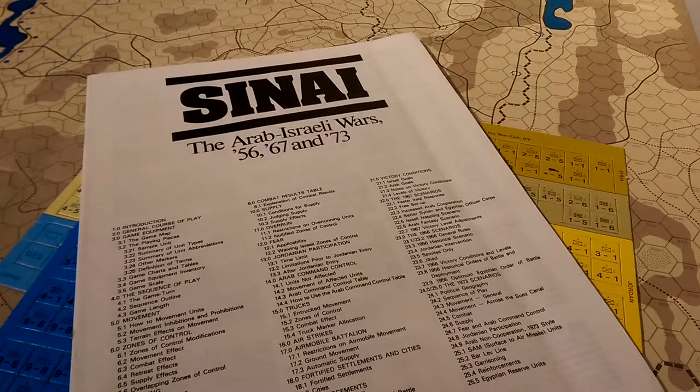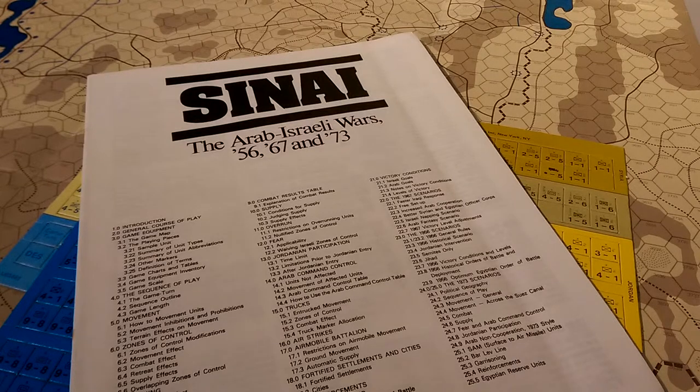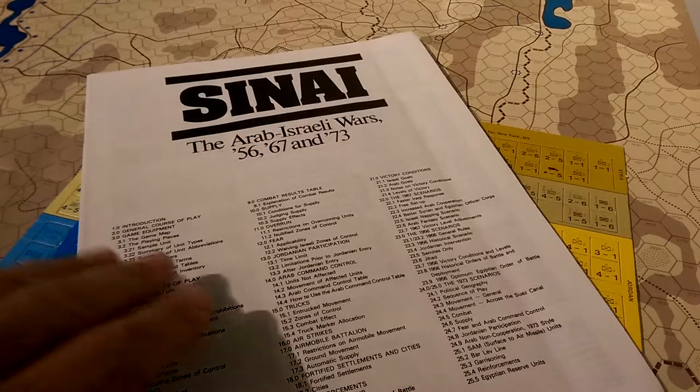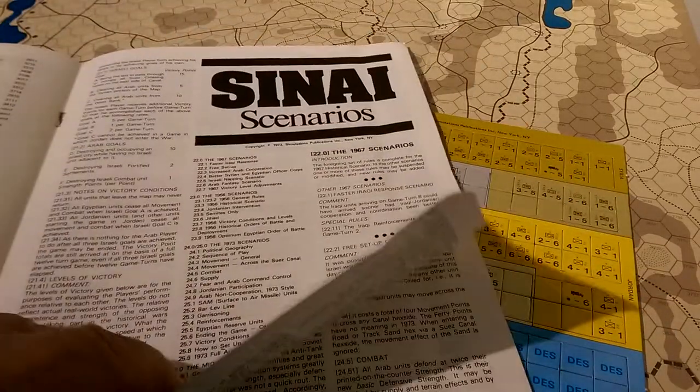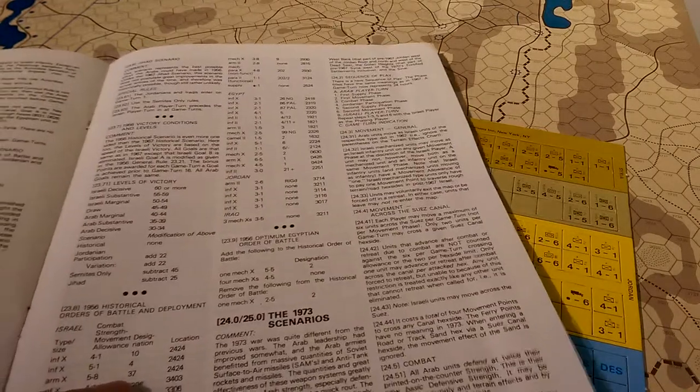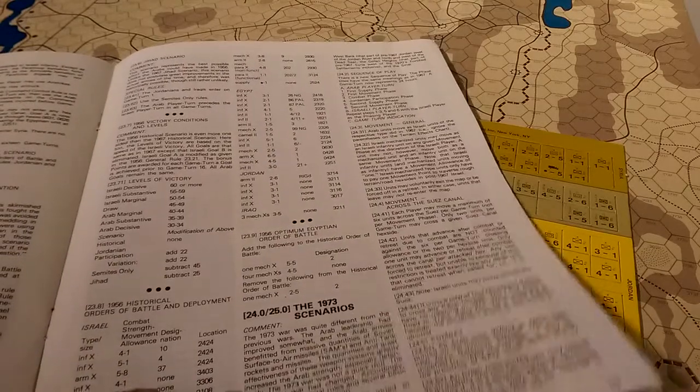Hey gang, I wanted to do a quick video introduction on Sinai. This is the 1973 S&T Magazine game. One of the cool things about this particular title is that it has some additional scenarios for '56 and '67 and a handful of other smaller scenarios as well. The '73 scenario actually has some extra rules to reflect the Egyptian and Jordanian forces beefed up, and Syrian forces' beefed up capabilities, their SAM batteries and things like that.